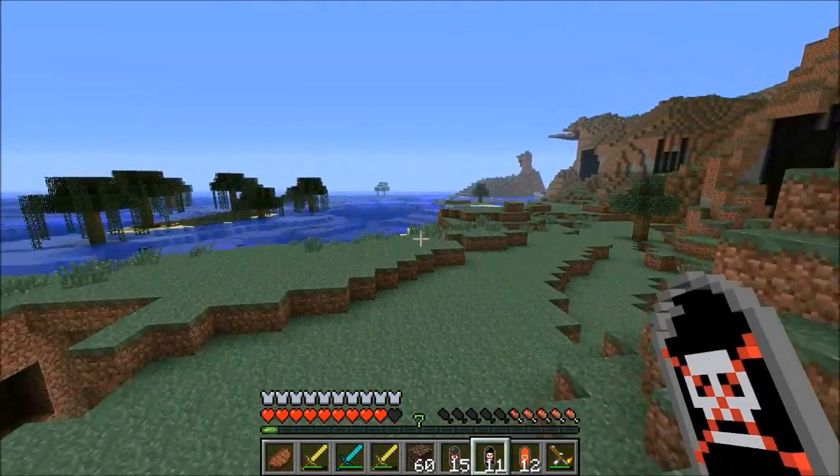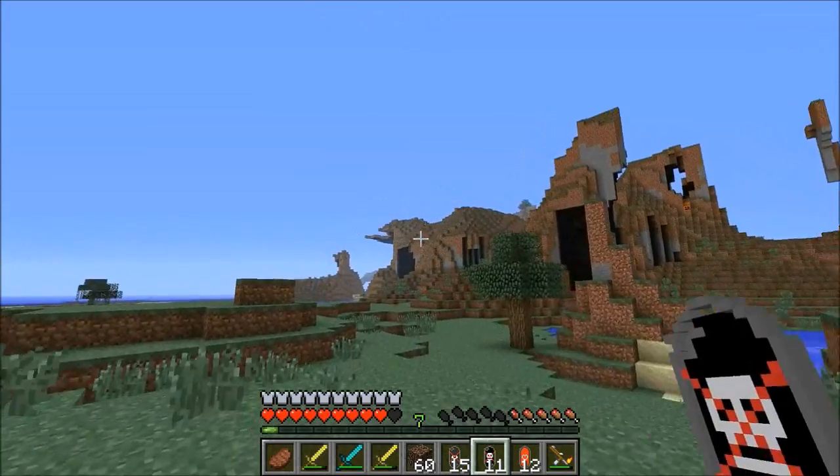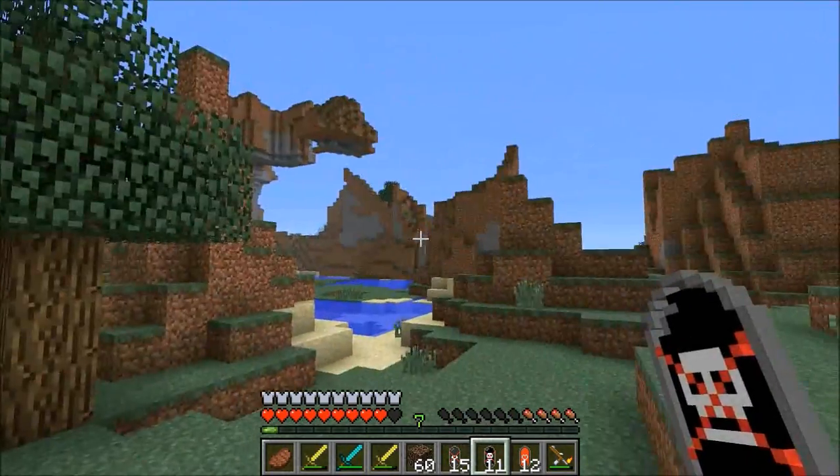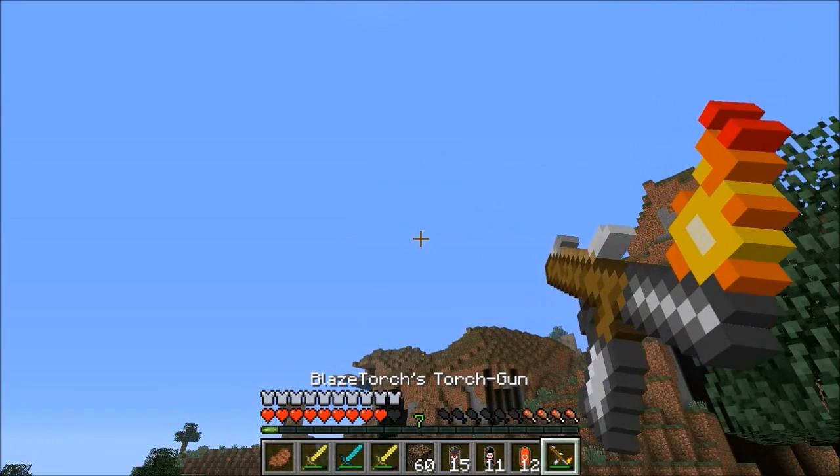That is about all there is to show with this mod. It adds in some epic items, some awesome guns. So when you go to the nether, you're going to get some very useful stuff, and you'll be prepared for that wither fight. But guys, if you want to check this mod out, the download, as always, is in the description. And if you enjoyed the video and the commentary, be sure to smash that like button and subscribe if you're new to the channel, and I will see you next time for another Minecraft video.